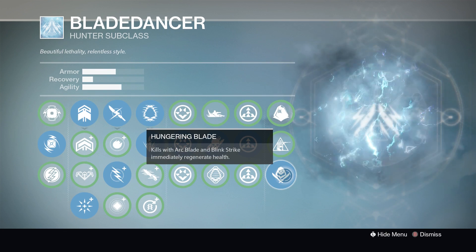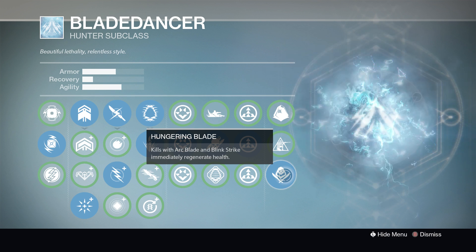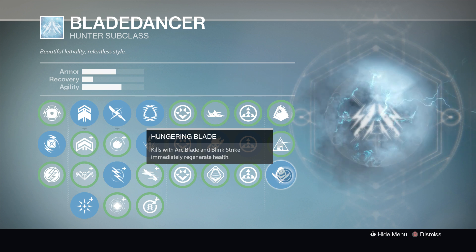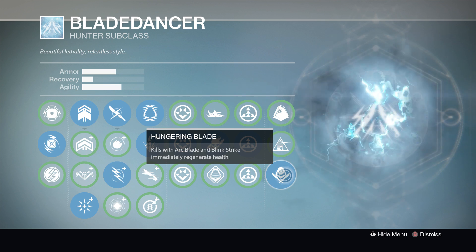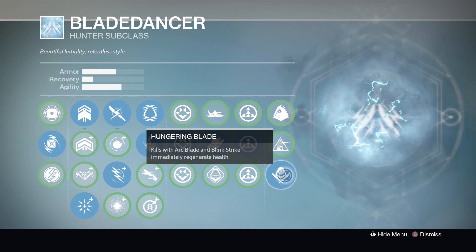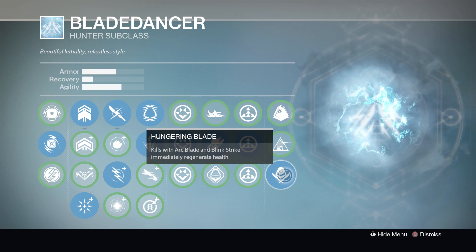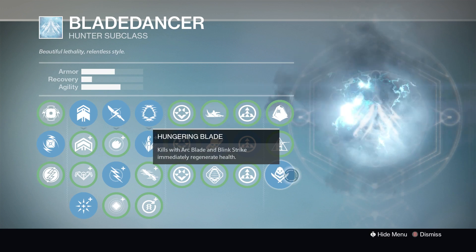The last perk is Hungry Blade — kills with Arc Blade and Blink Strike immediately regenerate health. Definitely the best perk in my eyes, because you're going to be getting shot at when you've got your super. This just counteracts a lot of the damage coming your way when you've popped it. It can actually save your super at certain points against shotgunners, snipers, melees — you name it. It can pull you out and get you that five kill streak compared to just two kills.